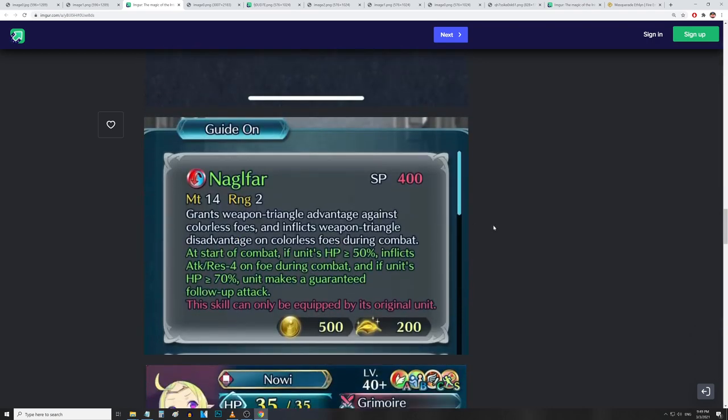Next up is Leon. Unfortunately there's a typo in his refine — it doesn't work the way it says. He gets weapon triangle advantage on colorless and inflicts weapon triangle disadvantage on colorless. Then at start of combat, if unit's HP is at or above 50%, inflicts Attack and Res minus 4 on the foe. And if unit's HP is at or above 70%, it says guaranteed follow-up, but it's actually just Quick Riposte — so it only works on enemy phase. A little unfortunate, but still a nice refine for him.